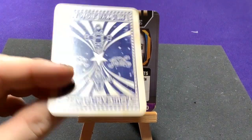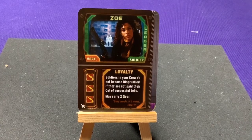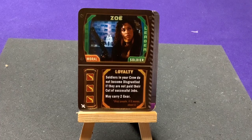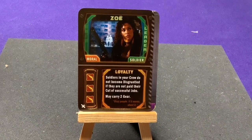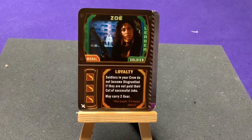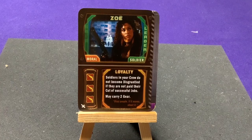Another starting card for Jet Wash is Zoe as a leader. There's a rule that if you use her as a leader, you have to remove her from the crew deck she's in — you can't have a character as both a leader and crew at the same time. Alternatively, if you don't want to hunt her down in the deck, if she ever pops up just draw a new card. Zoe has three fighting, loyalty: soldiers and your crew do not become disgruntled if unpaid after a successful job, and she may carry two gear. Pretty powerful.